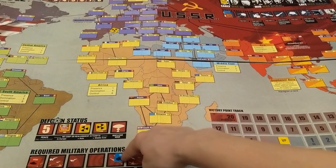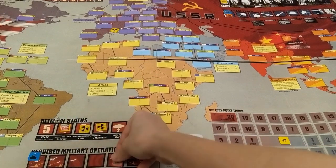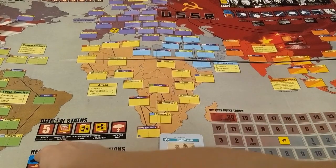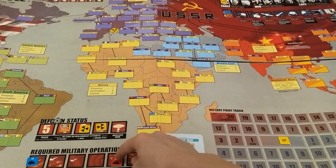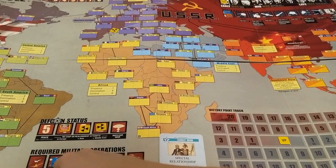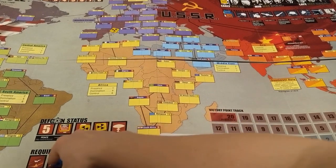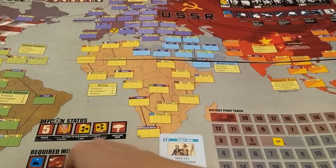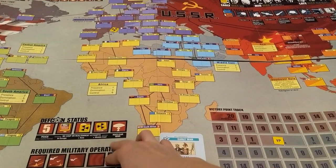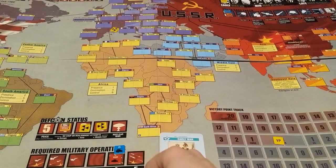You can also explain military operations here: you move up a certain number of spaces depending on the cards played. At the end of the round, you may gain victory points based on military operations. For example, if DEFCON is at 4, you need at least 4 military operations to meet the requirement. If I'm at 4 and you're at 0, I get 4 victory points — the difference. If you're at 1, I get 3. If we've both met the requirement, neither of us gets those points.